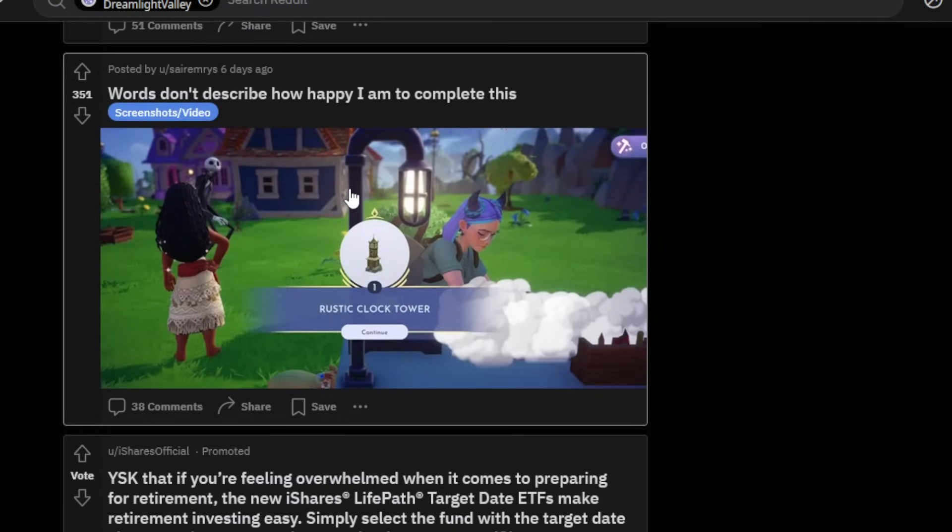Here is another post: 'Words don't describe how happy I am to complete this.' It's the Rustic Clock Tower — so it is a bit of a struggle for a lot of players still. You also have those glitchy pouches and stuff you can use to craft things easier, so you need even fewer ingredients. At least they've added a lot more to make quests easier. The one quest I actually don't like was the Buzz Lightyear quest where you had to craft his blue archway — getting all those flowers and iron as a new player is definitely a pain.